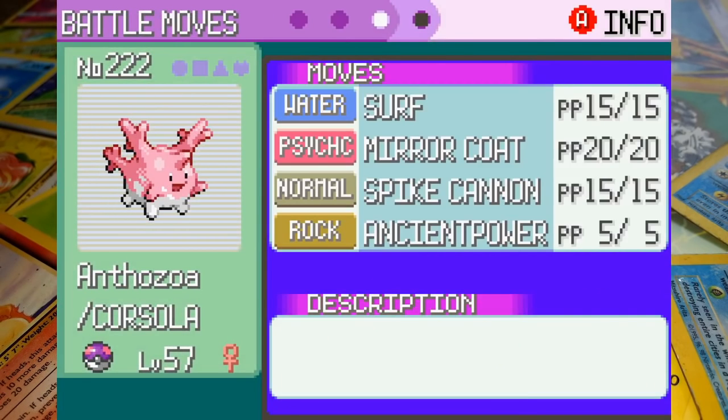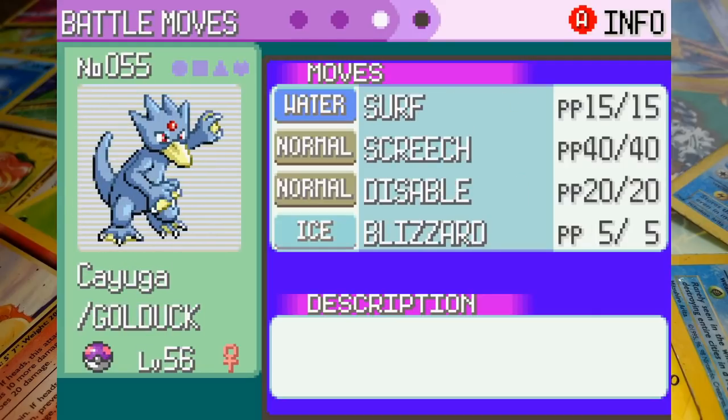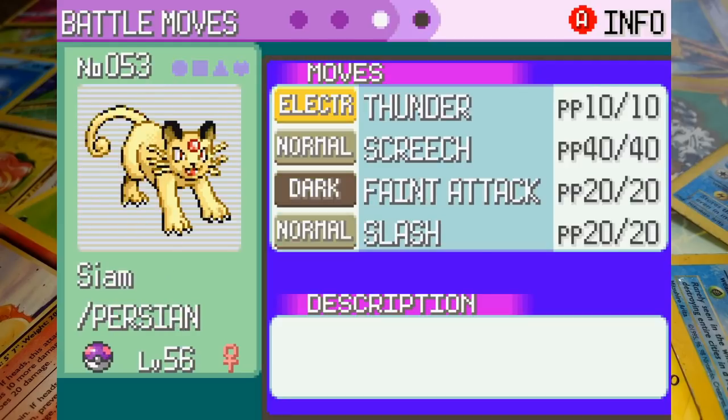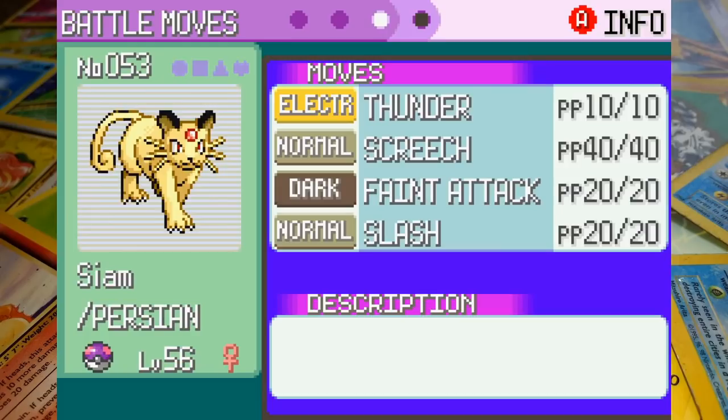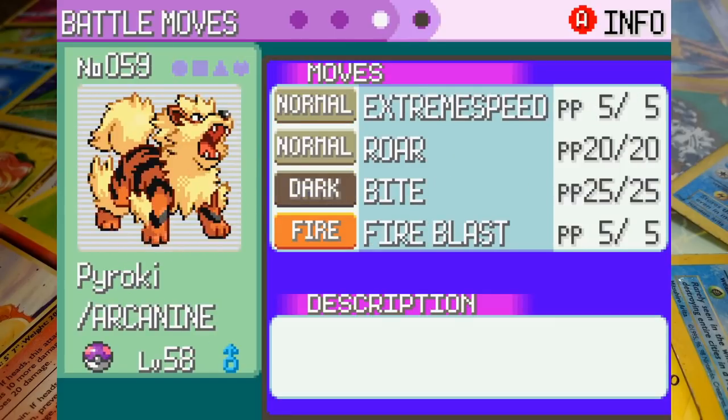Three water-types and two fire-types isn't exactly a strong matchup against a water-type specialist, but it could maybe be worse — at least we've drawn a strong group of Pokémon. First up is Anthozoa the Corsola at level 57 with Surf, Mirror Coat, Spike Cannon, and Ancient Power. Eridani the Starmie's up next at level 55 with Thunderbolt, Recover, Confuse Ray, and Thunder — Starmie's an electric-type as far as I'm concerned. Cayuga the Golduck's up next at level 56 with Surf, Screech, Disable, and Blizzard — not super useful but the best I could do. Siam the Persian is at level 56 with Thunder, Screech, Feint Attack, and Slash — another unconventional electric-type, but that has to be our strategy. Rami the Magmar is at level 56 with Flamethrower, Smokescreen, Confuse Ray, and Sunny Day. Finally, Pyroki the Arcanine is at level 58 with Extreme Speed, Roar, Bite, and Fire Blast. Alright, this is a strong team — I think we can do this, let's get into it.